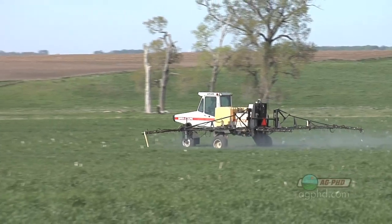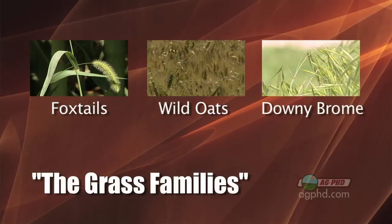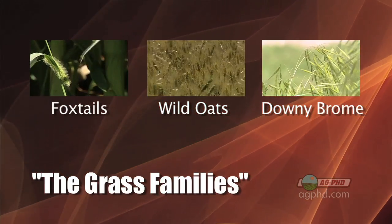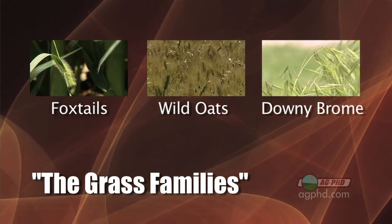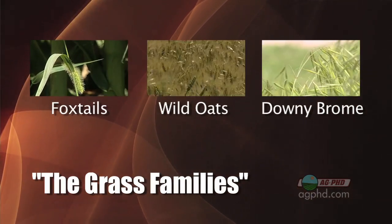There's no place where it's more important to control grass than in a grass crop. Grass really does compete against things like wheat. Let's talk about some of the options in wheat that farmers have to keep that grass out of the way. There are really three different basic grass families: foxtails, wild oats, and downy brome or cheatgrass.